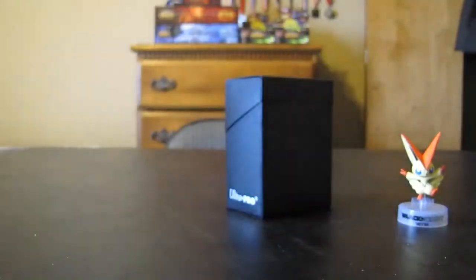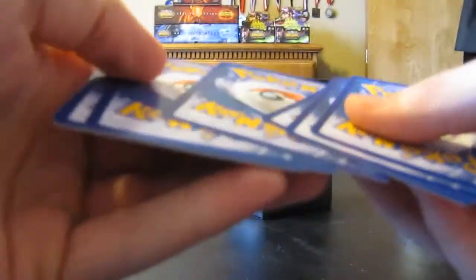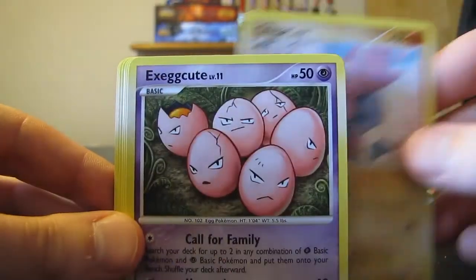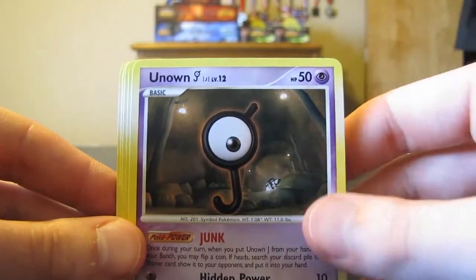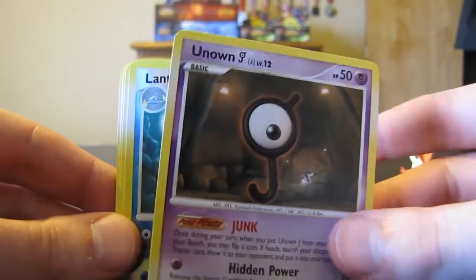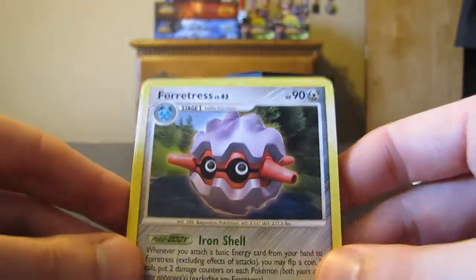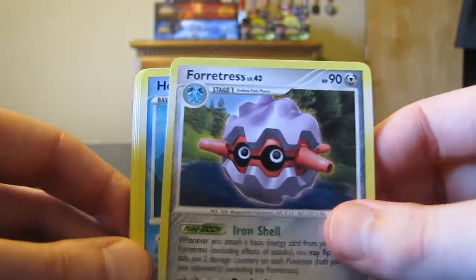I'll go ahead and move on to the next pack — we will do our Legends Awakened pack to split up the variety. Alright, that one came open much easier. Let's see if the luck continues. I've got a Forretress and it's going to be non-holo, so I was wrong there, but that would have been absolutely incredible — especially fifth pack in a row in these blister packs. But cool rare there for sure, and we'll go ahead and move on to our next pack.